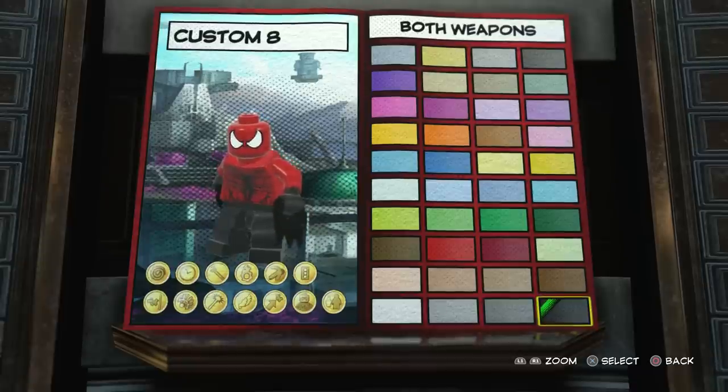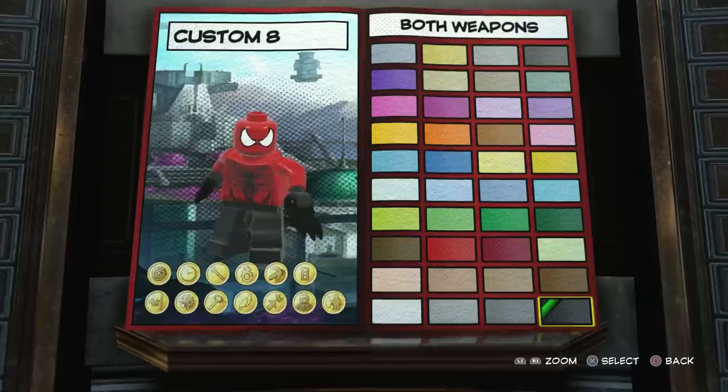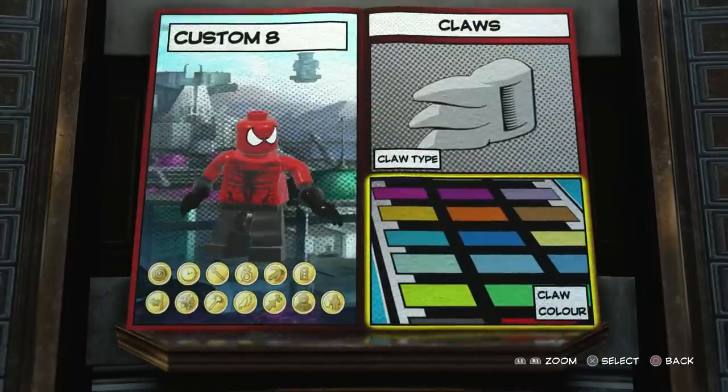A lot of the colors look like they're not going to look that great, but as soon as we're in Chronopolis, it just fits perfectly. It looks like Mania the symbiote. We'll go with that one — I think it looks pretty cool.